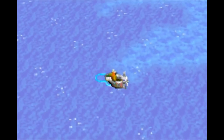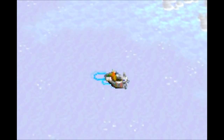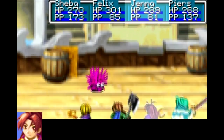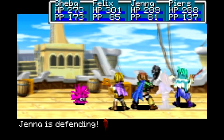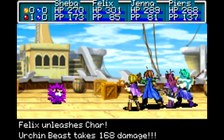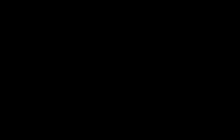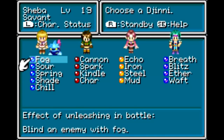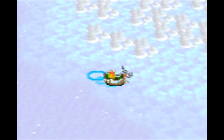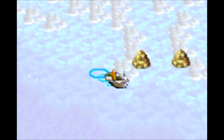Now we're getting pretty close. I want to get to the southern side of the place. After killing this guy, that is. Felix can just one-shot these guys. Basically, anything that's really small doesn't have a whole lot of HP, and you could probably one-shot them.